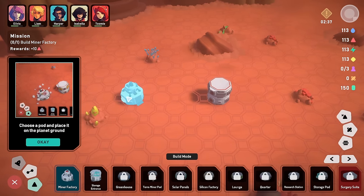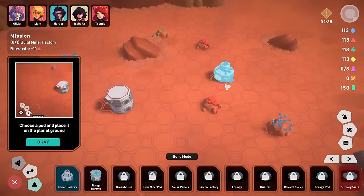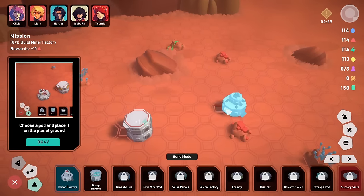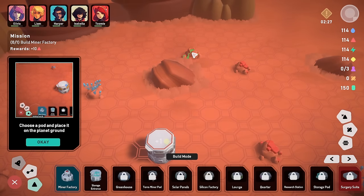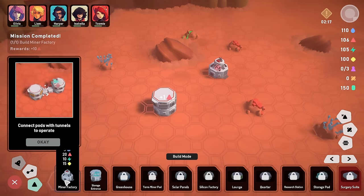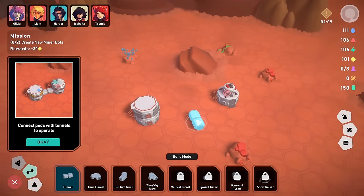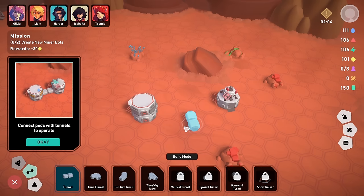Connect pods with tunnels to operate. The tunnels are like little corridor-type things. We've got different types: straight ones, ones with a turn, gentle turns, and a three-way tunnel. Maybe the chap who made tunnels cheaper would have been useful — but never mind. We could plan ahead a little with a three-way tunnel — what if we put one in and have another bit going off in a direction where there's more stuff to grab?